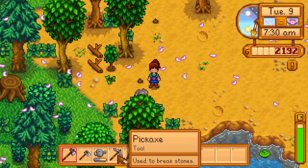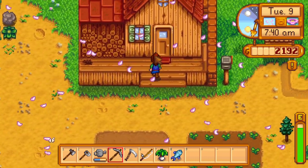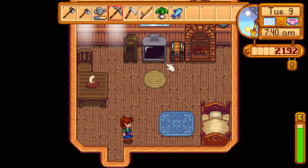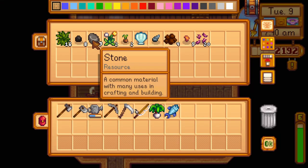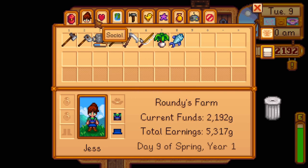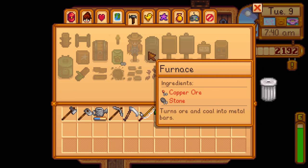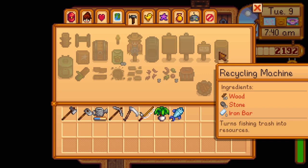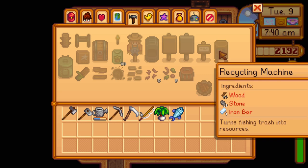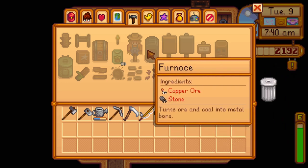I'm going to spend some time cutting down trees — good to get the sap and stone. Let me see how much of all that I have currently. I keep it all in my chest so I don't have to drag it around. I've got 19 stone, no wood at the moment. I'm going to need to figure out how to get copper ore, maybe from fishing treasure chests.